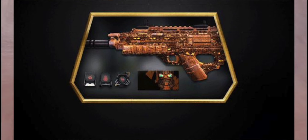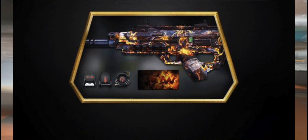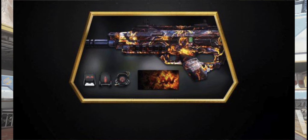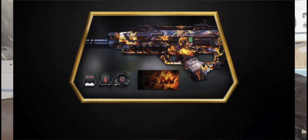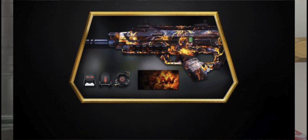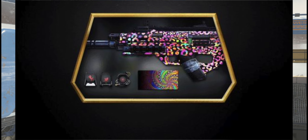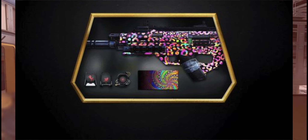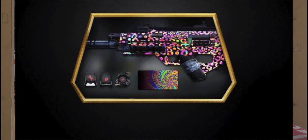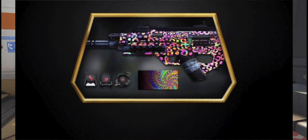Next is Backdraft — it's a cosmic type look with a black background and electric bolts in blue and orangey-yellow. You get a calling card, emblem, and three reticles. My personal favorite is Psychedelic — it looks very cool especially on your exosuit when you want to match everything up. You also get a calling card, emblem with little swirls all in white, and three different reticles.